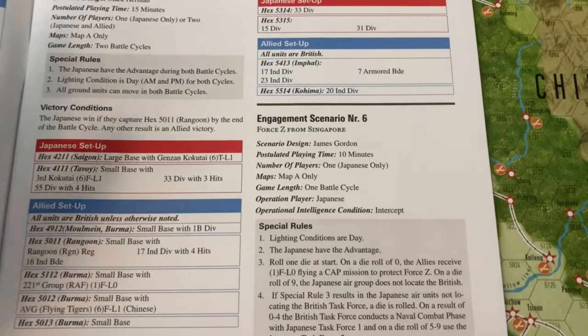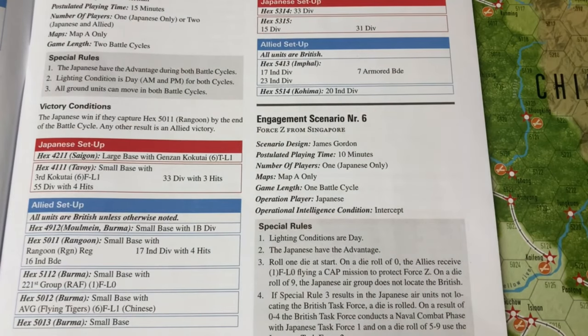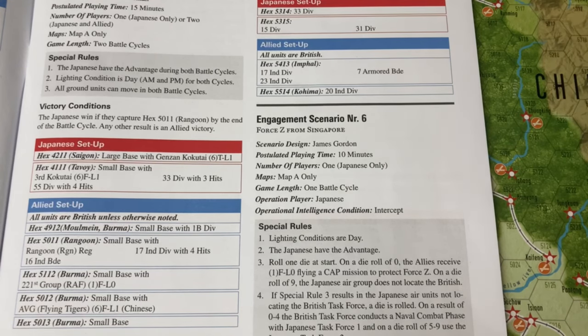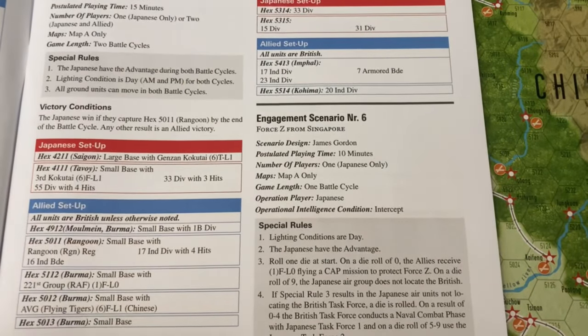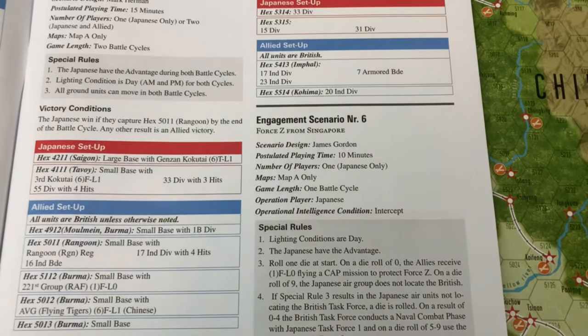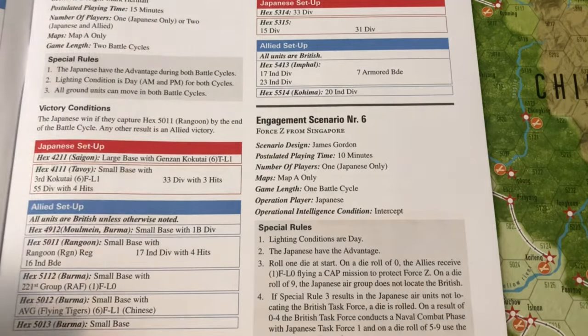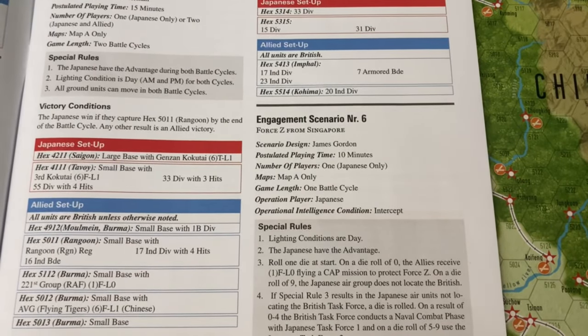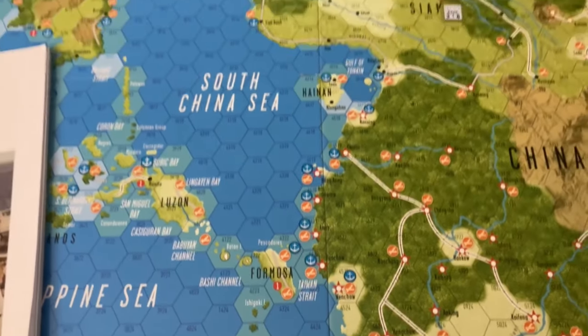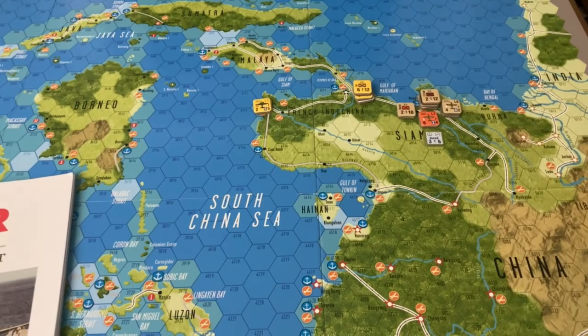Looking at the order of battle, we have some strong, high troop-quality divisions - the 55th and the 33rd for the Japanese - and some potent air forces, backed up by medium-strength divisions for the Indians and the Burmese. They have troop ratings of 2, which is abysmal, but we do have the American Volunteer Group, the Flying Tigers, which are pretty potent. We'll go ahead and zoom in and start playing through the Invasion of Burma.